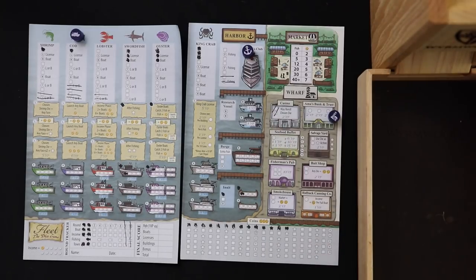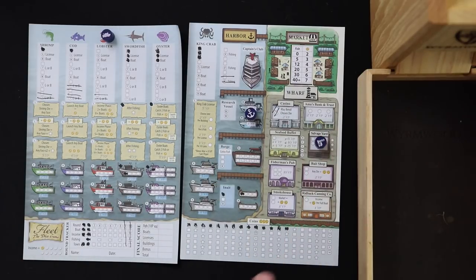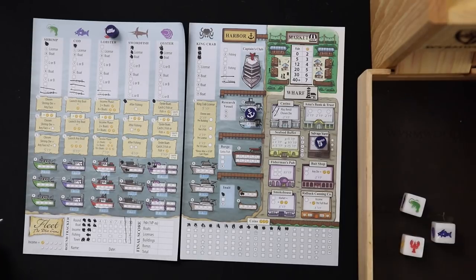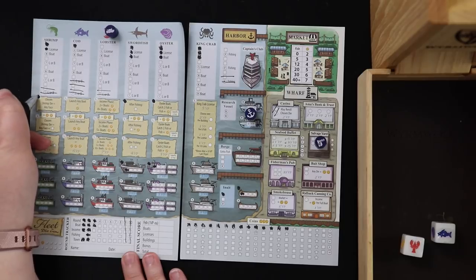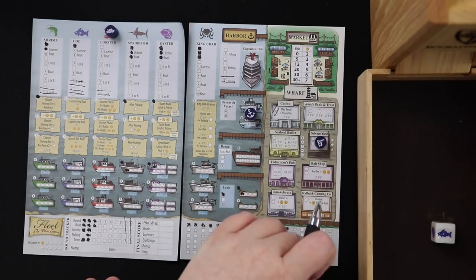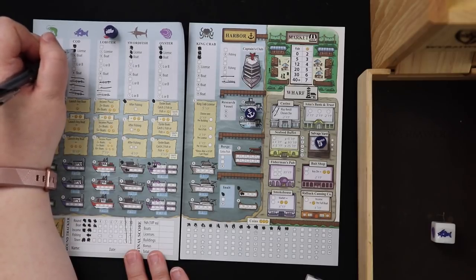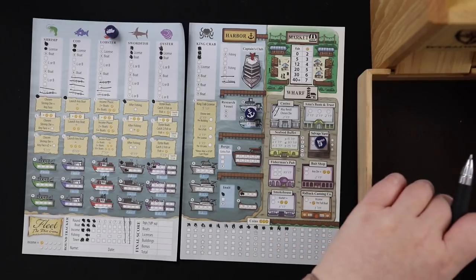Now it's round three — I'm first. Ruth's priorities rotate: she's interested in research vessels and the salvage yard. Rolling the boat dice: I'm going to take the shrimp and get a shrimp license, which means any shrimp I choose from now on can be used as any die face — that's really useful. Ruth grabs the lobster. We both share the cod: she crosses one off, and I get a cod license, which means I can launch any boat for a coin. I'm close to having another boat.